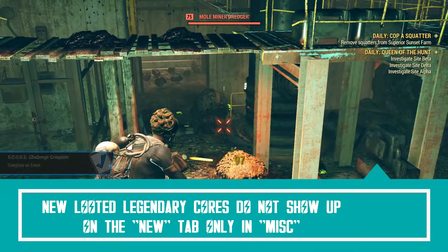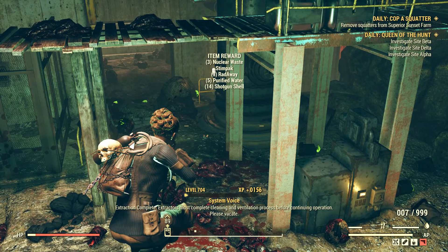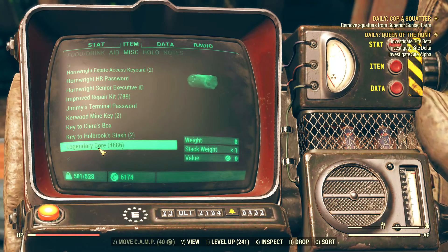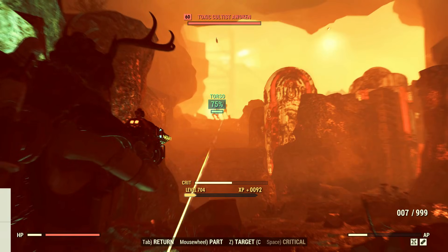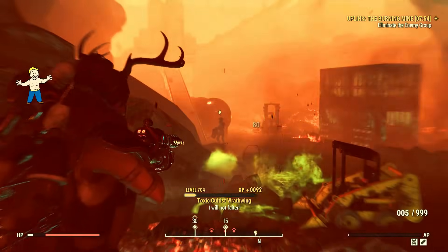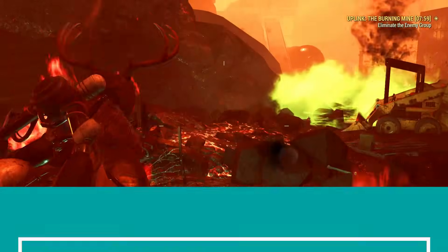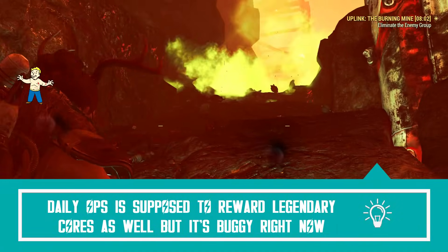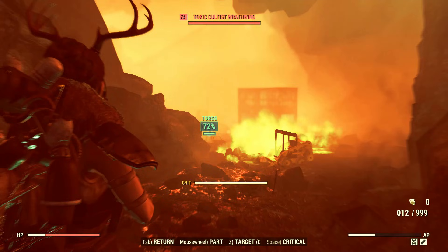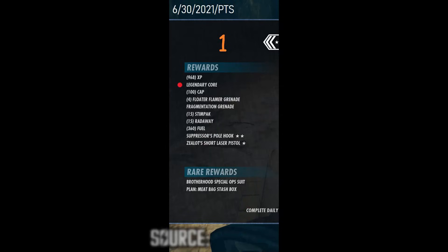Keep in mind that new cores do not show up on the new items tab, so you need to count them in your MISC tab to make sure you're receiving them. What Bethesda forgot to tell us is that public events aren't the only way to get legendary cores — Daily Ops can also drop them, following a generic 1 to 3 cores per operation. However, it's not working very well. There are multiple reports claiming no cores were rewarded, and I can confirm this is true — I got no cores for finishing my operations.